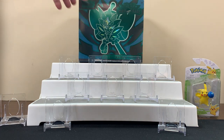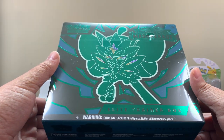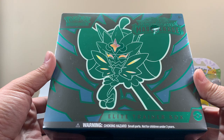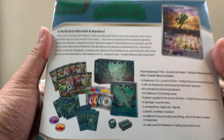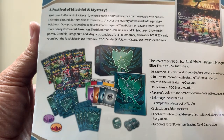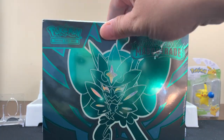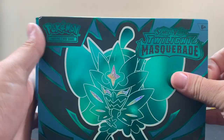We're back with another video! Today we got some of the new Pokémon — every week there's a new Pokémon that comes out, dude. This is the Twilight Masquerade ETB. It comes with nine packs. That's what it looks like — nice little sleeves, you love the sleeves. If you like this kind of content, show us some love and hook us up with a sub. We're gonna get right into this and check out this new product — hopefully there's some cool stuff in here!